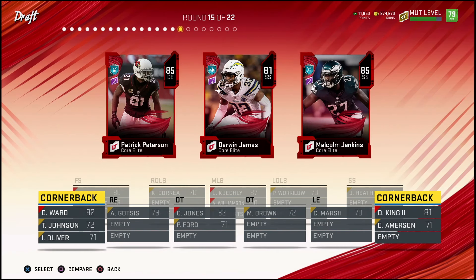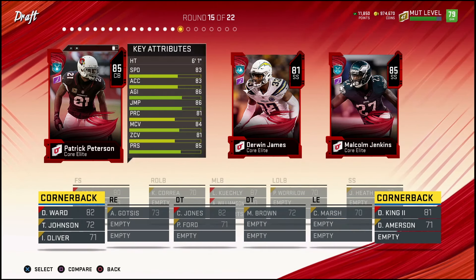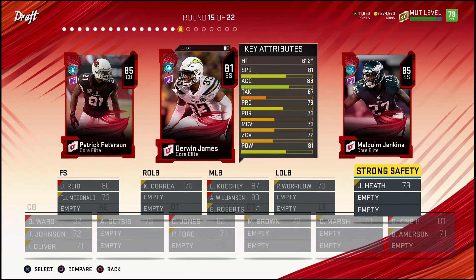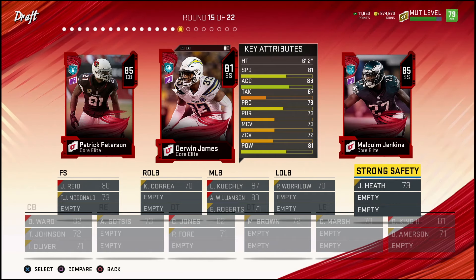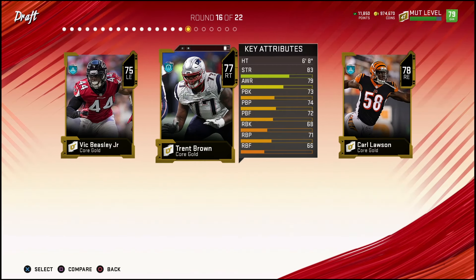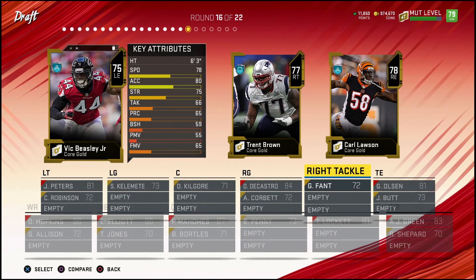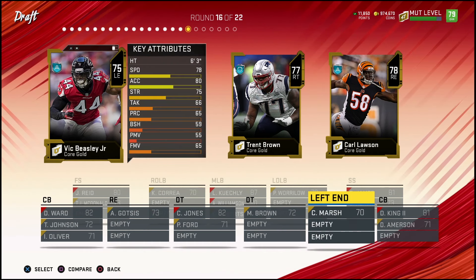Round 14 was pretty simple — I've got another corner since we need another corner. Round 15 is tough because Pat Pete is really good and I could put him at safety. I'm really debating between Pat Pete and Derwin James. I don't like Jenkins — his speed is just terrible. I'm going to go Derwin James. I know I could put Pat Pete at safety but I want to try the Derwin James card out and have a little fun with it.